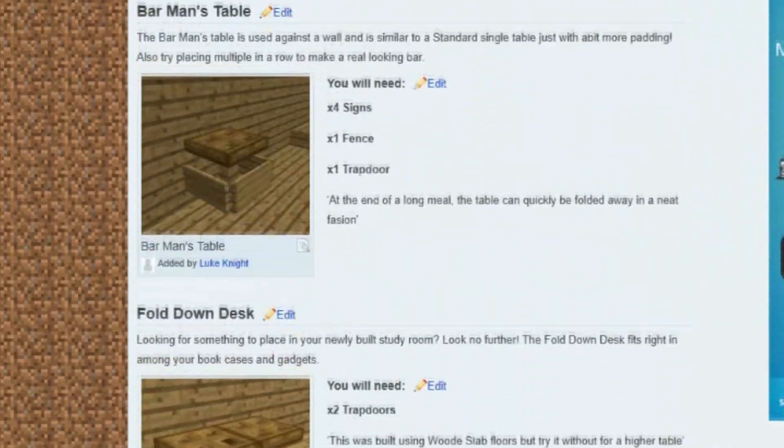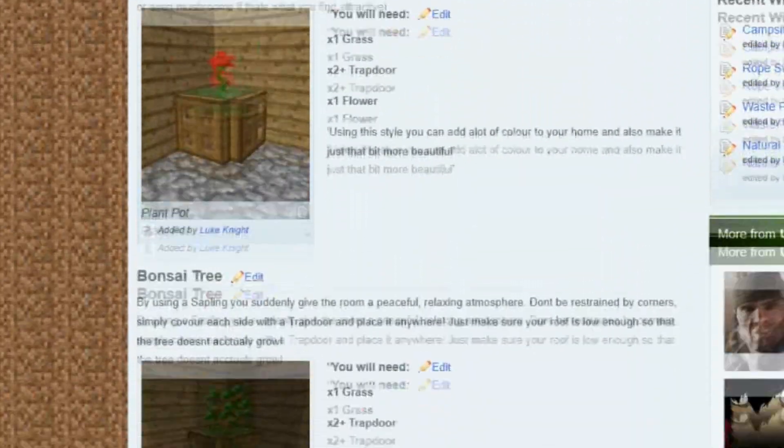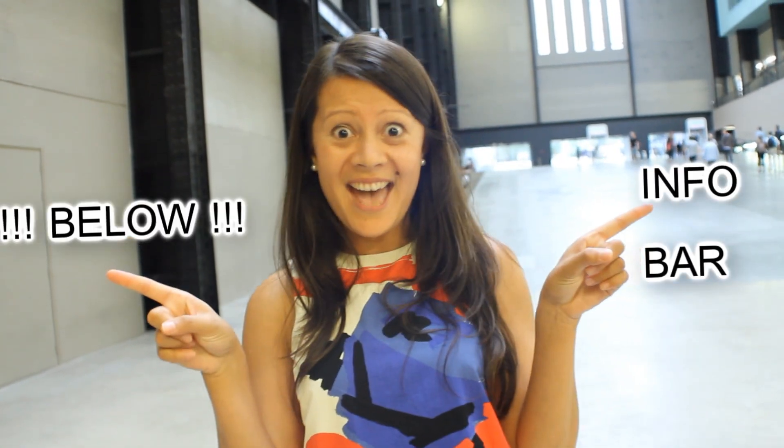So if you're running out of ideas on how to decorate your stuff, you can look at the Minecraft furniture wiki. There are ideas about seating, lighting, water, and lots of cool stuff like that.